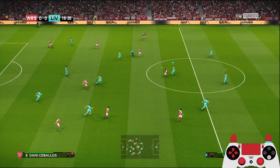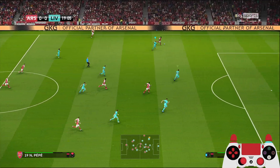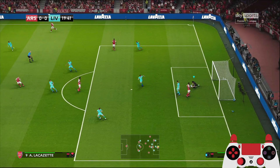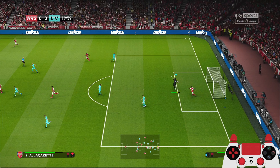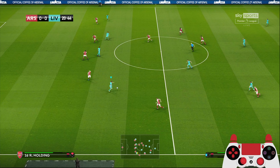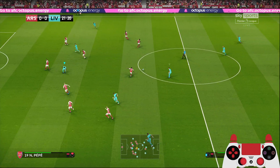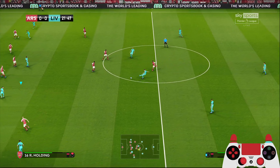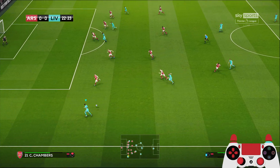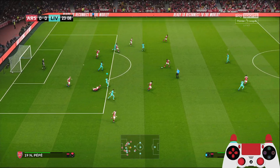I don't know why he had to run that way. Now Pepe on the left side - can he find a teammate in the penalty box? His cross was disappointing. Great ball to Alisson, Jota, Milner - good positioning to stop that pass. And now Robertson trying to cut back for Jota.